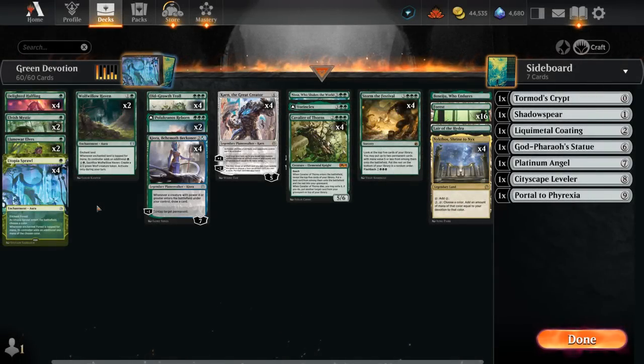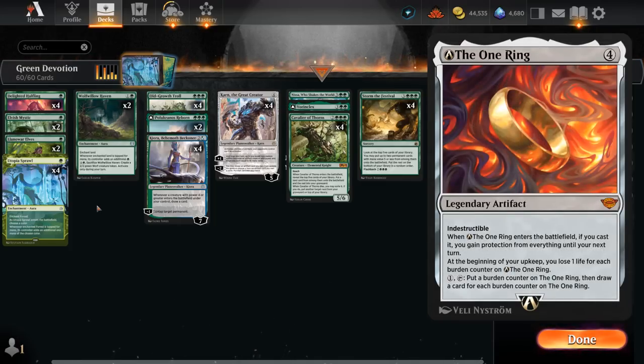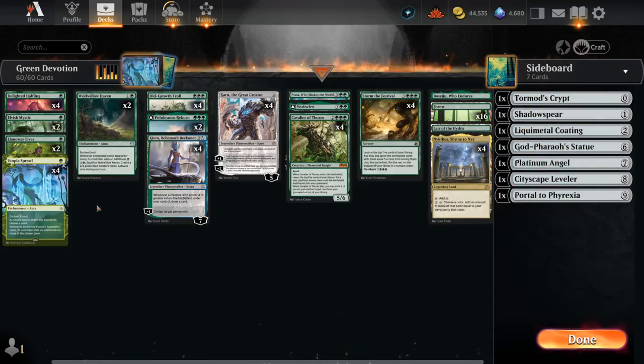Hello and welcome to another Historic Games video. It's been a while since I've last covered the format, but it has been shaken up recently by the nerf of Orcish Bowmasters no longer triggering when it enters the battlefield, and the One Ring now costing one mana to activate, so it's time to revisit the format using one of the better decks now.